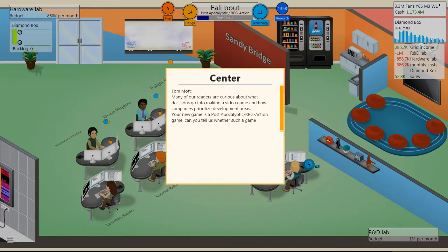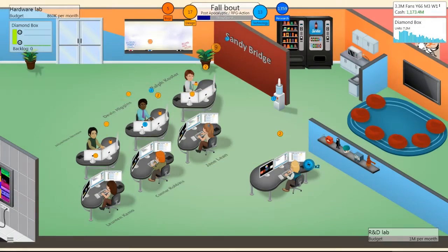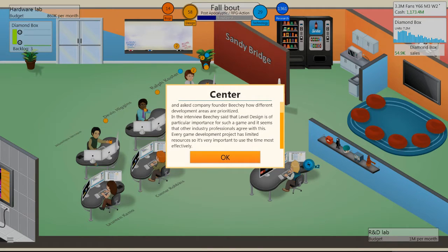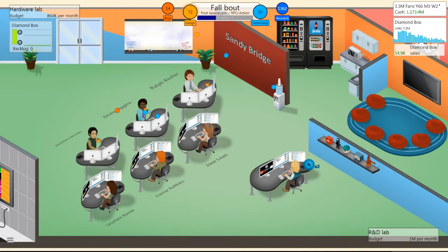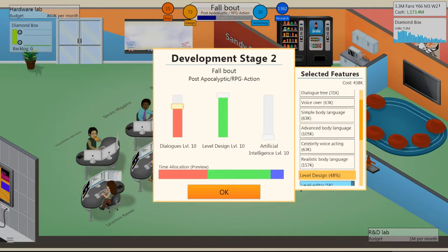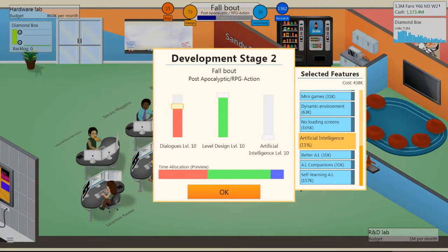You might get interview requests during development, which hype your game up and make it sell more. Whenever you get that interview option, you probably want to take it and hype your game as much as possible. For the dialogue stage, I think RPGs carry more dialogue, but level design also needs attention — you need a general idea of what makes an RPG good.